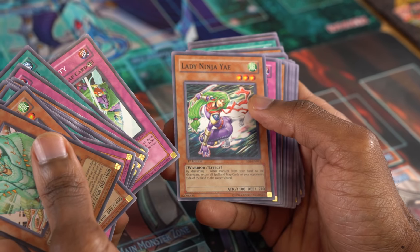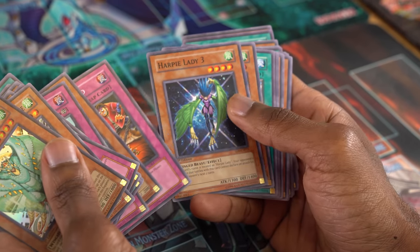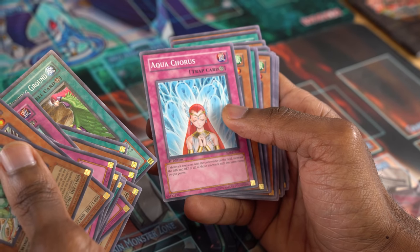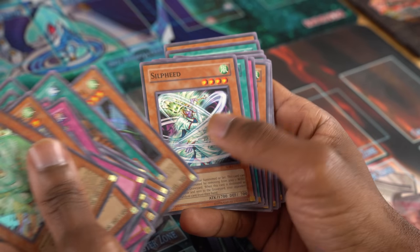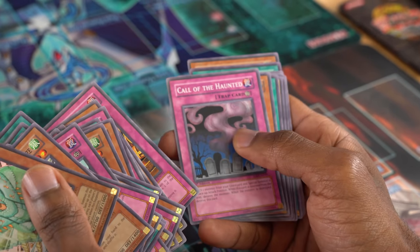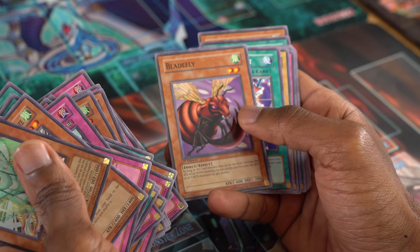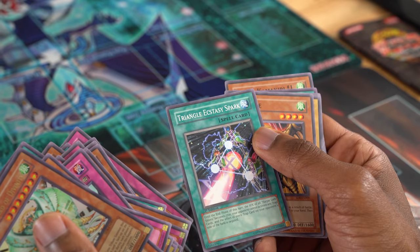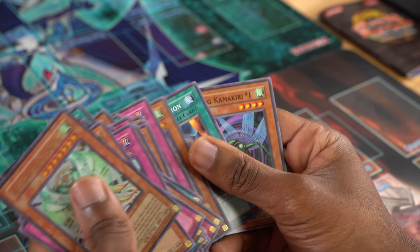Lady Ninja Yai — interesting pose. Reckless Greed, an interesting draw card to include. Harpy Lady 3, Slate Warrior, Elegant Egotist, another Hunting Ground, Aqua Chorus — good for Harpies. Sonic Shooter, Reload, Flying Kamikiri, Silphide — that's an old one. Heavy Storm — that's going to be nice. Ninjutsu Honor Transformation, Harpy Lady Sisters again, Dark Coffin — that's a standout. Call of the Haunted, Blade Fly — before Great Fly, there's Blade Fly, increasing Wind Monster stats. Harpy Girl, Icarus Attack — that's going to be handy. Triangle Ecstasy Spark, Bird Face, Sonic Duck, Magic Jammer, Swift Birdman Joe, Card Destruction, and Flying Kamikiri.